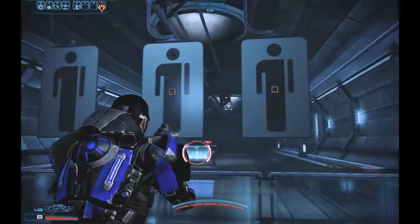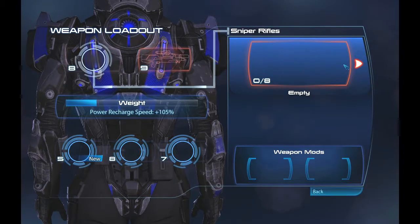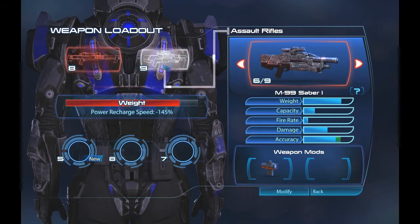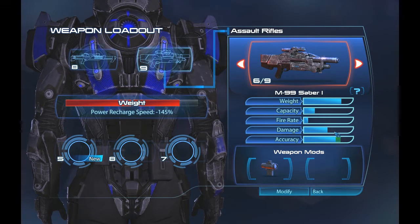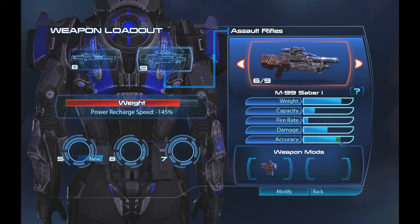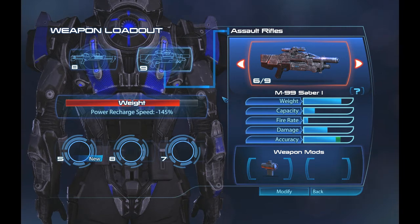Its accuracy is already beyond improvement at baseline when fired down the sights. Let's quickly compare it to the Black Widow, a similar weapon — something you would use for the same purpose. The Black Widow's damage is definitely a bit larger and its accuracy is better, but both weapons have perfect accuracy, so accuracy is moot. The Black Widow does do more damage, but this weapon has far more ammo in reserve and far more ammo in a clip. The Black Widow has three in a clip; this weapon has eight. Depending on what you want, you could go for the Black Widow or the Saber — and keep in mind, the Black Widow uses sniper rifle mods, whereas the Saber uses assault rifle mods.